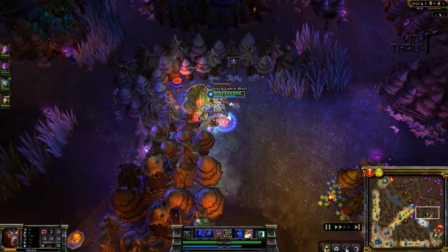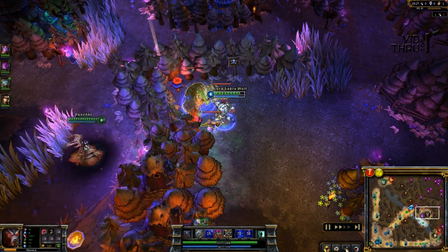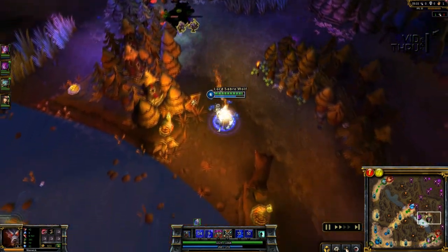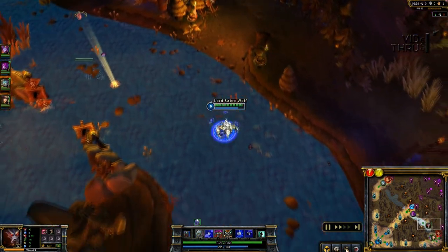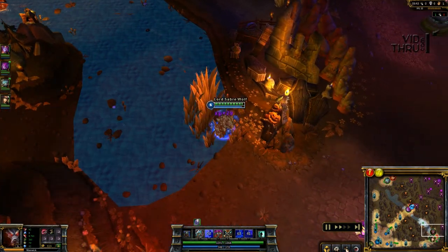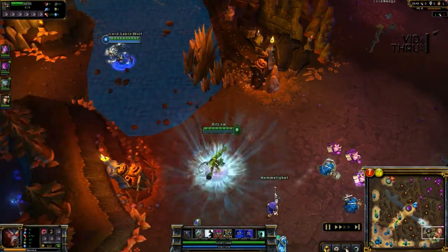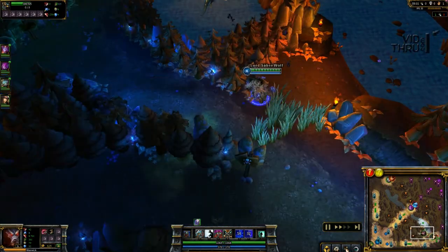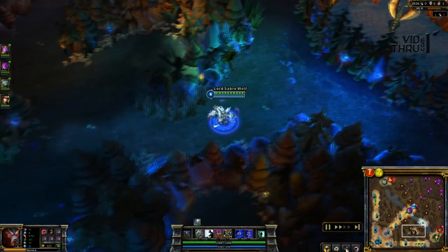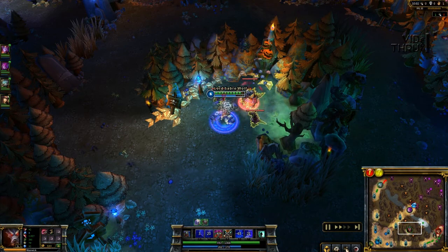I go over to their jungle to steal, because stealing the other player's jungle is very powerful. I smite it early and hit it with a Q early to make sure I could steal it. But right at the end, I meant to give that blue to Morgana — I did not steal it on purpose. What happened was my Madred's, which has a 15% chance to proc and do extra damage, double proc'd on me, and I ended up doing over a thousand damage in a matter of a couple seconds, and I accidentally took it from Morgana.